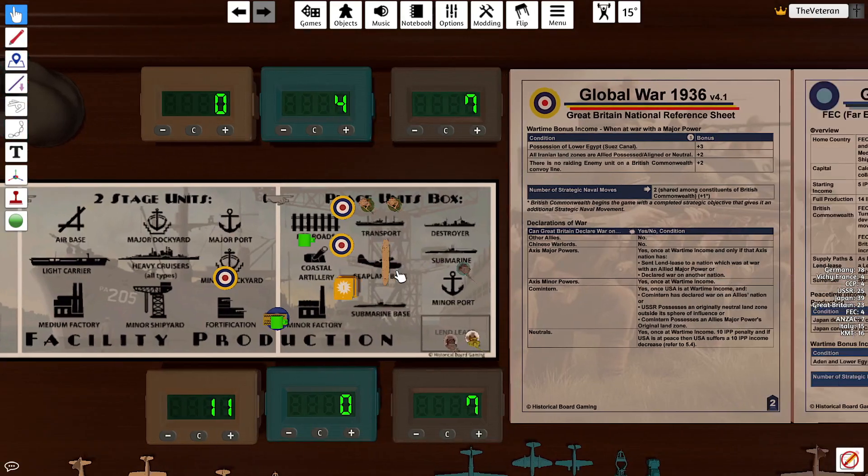FEC is going to finish their airfield and save a dollar. Anzac is going to lend-lease an airborne to Camp T and purchase a Marine, spending all of their money.